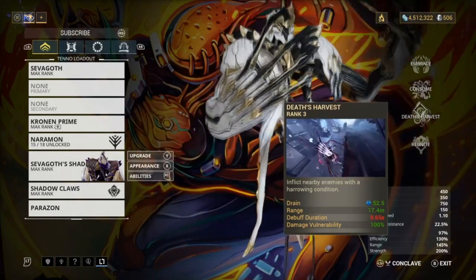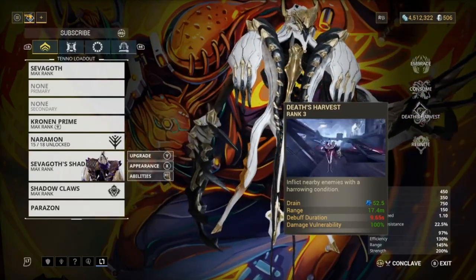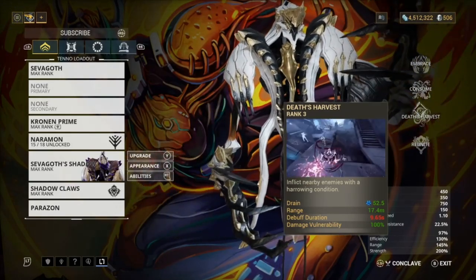Death's Harvest gives 100% damage vulnerability so you can do more damage right there and we have a 9.6 second duration on this. You don't really have to build duration on Sevagoth's shadow because you're going to be using your ability a lot.